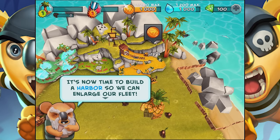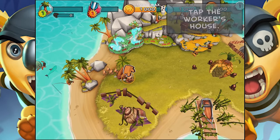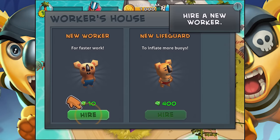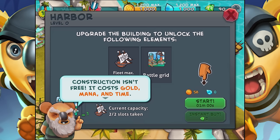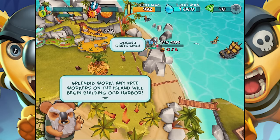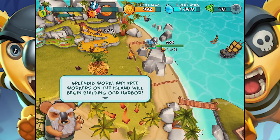Now it's time to build a harbor so we can enlarge our fleet. We're going to need some help for this — let's hire one in the worker house. We can hire a new worker for 10 little coins. Tap the construction site and build the harbor. Construction isn't free — it costs gold, mana, and time. Gold is a little gold coin, mana is kind of a water drop thing. Any free workers on the island will begin building our harbor, and we have one free worker.